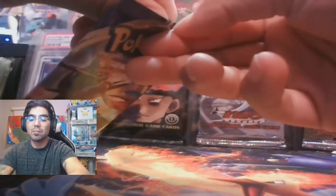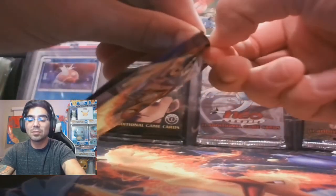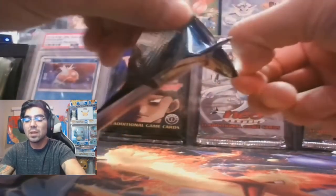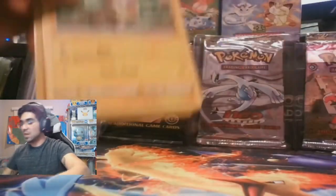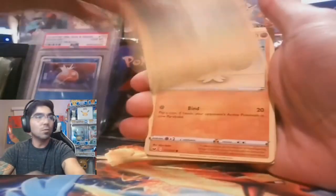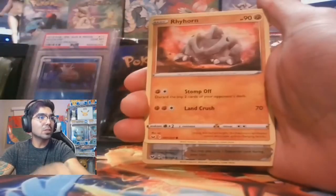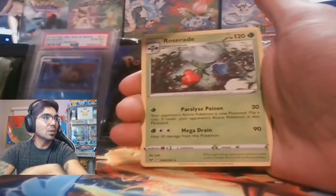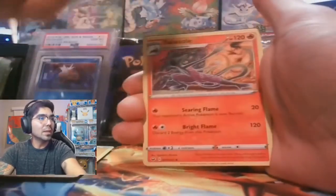I do have a link below to MetaTCG — if you use my affiliate link at the bottom you save 5% on your order by using my promo code 'MiloCarp.' You'll save yourself a good chunk of money while also helping out the channel; every little bit helps. Electric Energy, Grunt, Hitmonlee, Salazzle, code card.